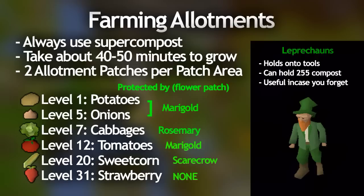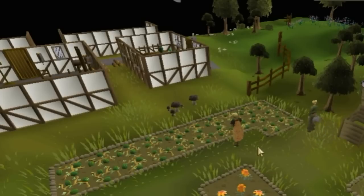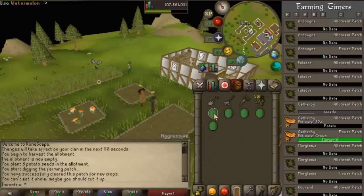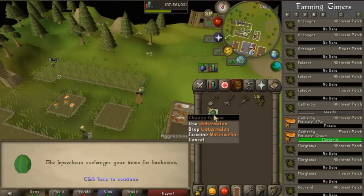On your second run, you should definitely plant marigolds in every single flower patch that you're doing allotments because having a fully grown marigold actually prevents the probability of getting a disease on potatoes, onions and tomatoes. They're so helpful until you reach level 20 for sweet corn. A really useful pointer for farming: herbs, allotments or anything else that uses some kind of harvest — you can use the harvest in your inventory on the tool leprechaun and he'll note them all for you, so you can just keep harvesting and noting them without going to the bank.